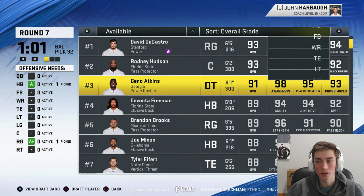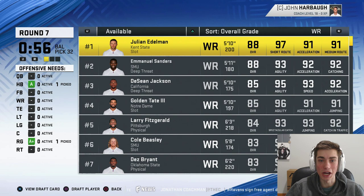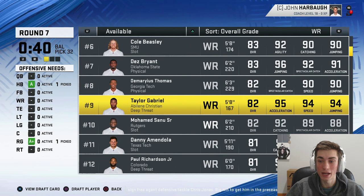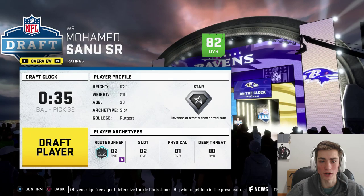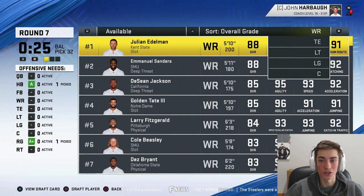It's round 7. Taking a lot of defense, but I haven't taken my first receiver. Not liking the options at all. Is there a player here that's under 30 years old? Golden Tate — no. Deshaun Jackson — no, he's 32. Cole Beasley — no. Dez Bryant — he's 30. Demaryius Thomas — no. Taylor Gabriel is the only receiver in here that's under 30. These receiving options are not great. Highly recommend you guys take a receiver earlier than round 7 if you're interested in getting anybody that's going to be good long term.